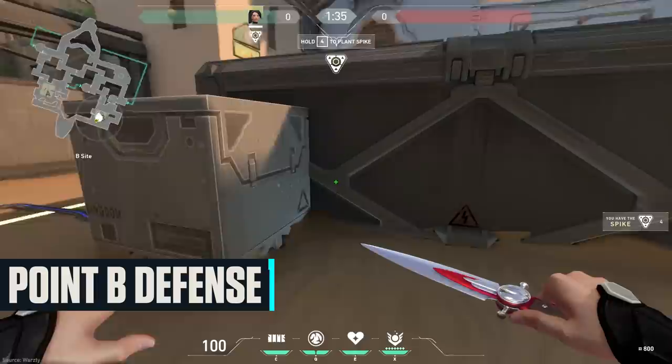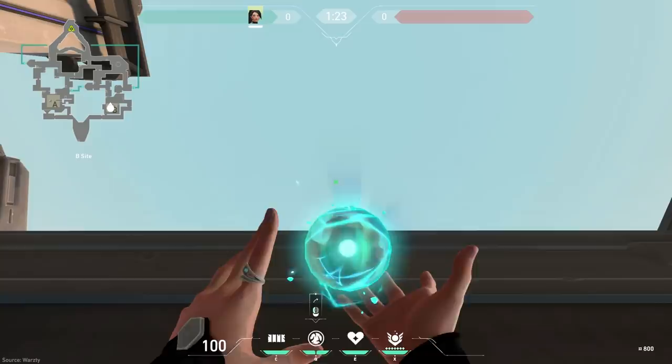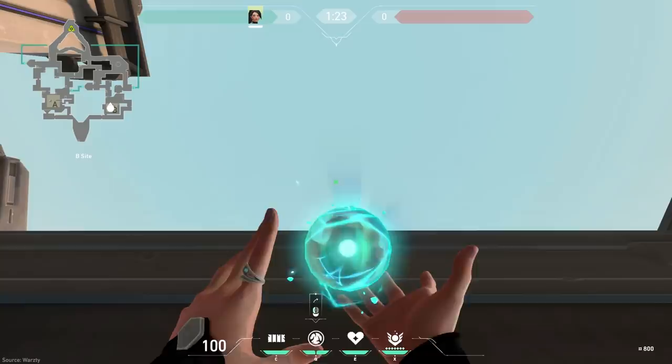Finally, defending B point, get up against the wall and crate here in the middle of site. Aim upwards, keeping the cylinder horizontally straight on your screen. Firing this should have the orb run through the skylight in hookah and land in the back, covering most of the area. This will enable your team to more confidently push through the window and retake the area.